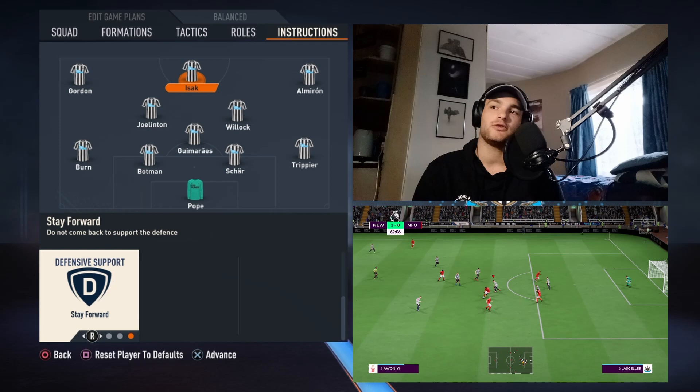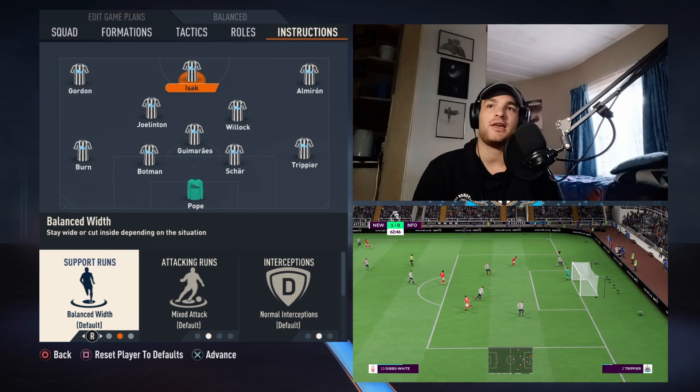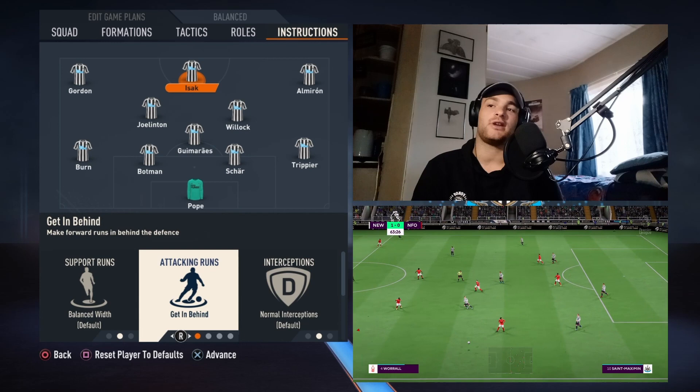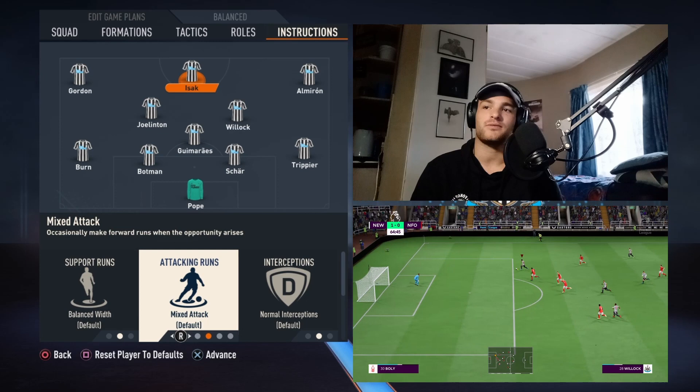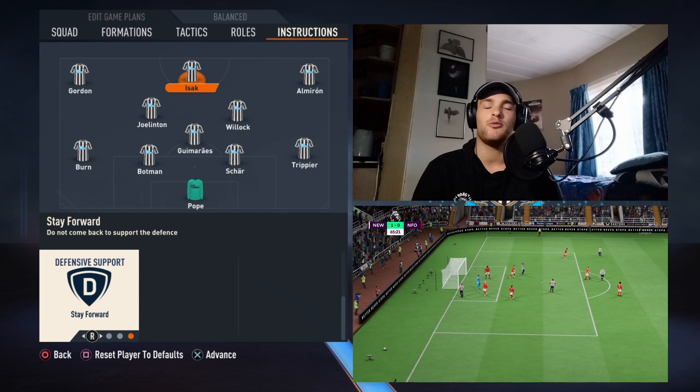The striker's instructions are set on default for the first three. Isaac likes getting the ball into his feet and making attacking runs, maybe dribbling, whereas Callum Wilson doesn't mind getting in behind balls, so I have it set on mixed depending on who you use. If you have Callum Wilson, it's more realistic to have it on get in behind, but for Isaac, the mixed or balanced play is essential for him to be the most effective he can be and replicate Eddie Howe's set of tactics.